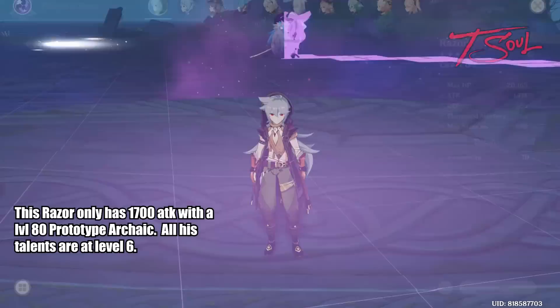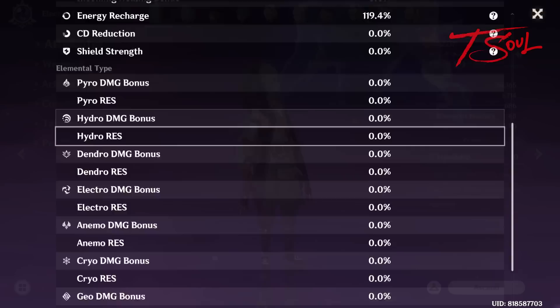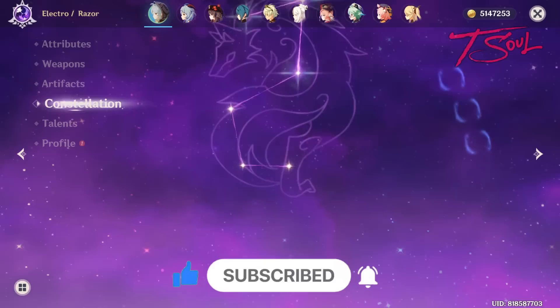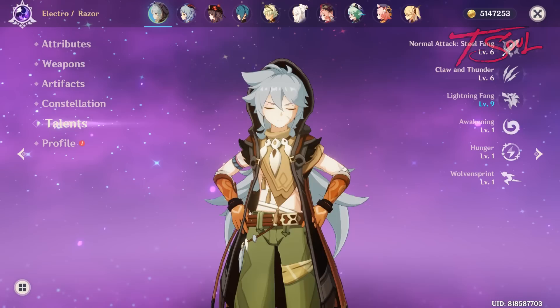Hello folks, Tiso here. This is going to be a boss guide for Magu Kenki, the new Samurai Puppet boss. I will be using an averagely geared Razor to solo the boss. Here are his general stats — he is using 4-piece Gladiator, a level 80 Prototype Archaic, is Constellation 3, and all his talents are level 6.